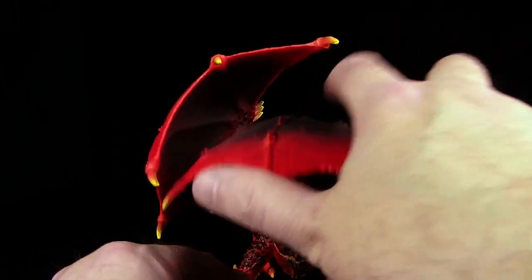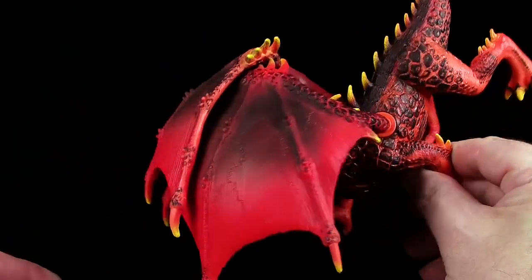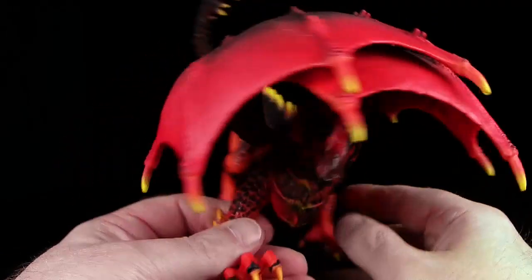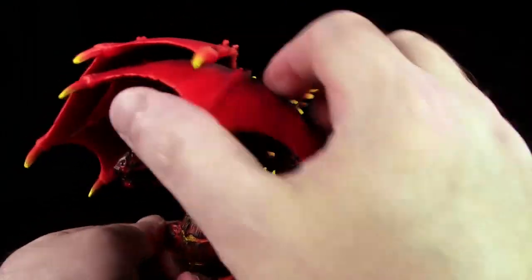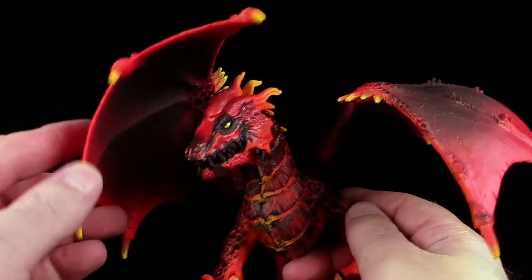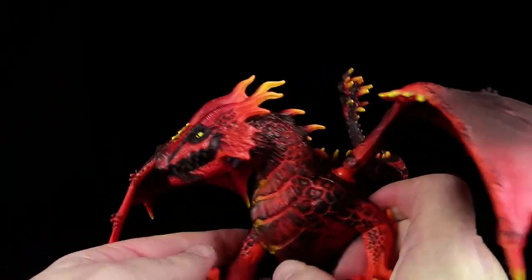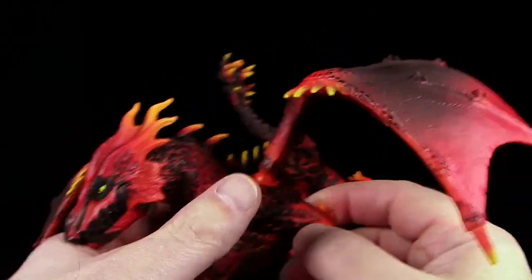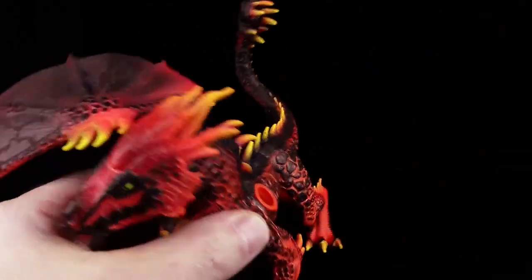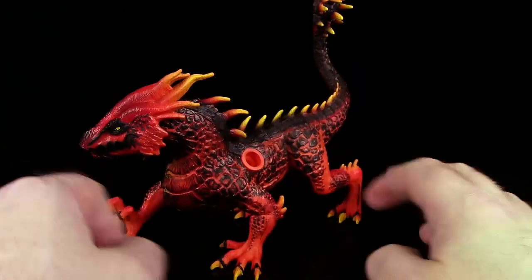Das Coole ist, ihr könnt die Flügel auch nach vorne über den Kopf machen. Das heißt, ihr könnt euren Drachen auch angriffsbereit mit seinen Flügeln schützen – das finde ich super cool. Habe ich so noch nicht allzu oft gesehen. Und der Lavadrache ist im Prinzip so unfassbar heiß, dass jeder Regentropfen schon in zig Metern Entfernung um ihn herum verdunstet – der wird von Regen niemals getroffen. Zum besseren Angucken mache ich die Flügel hier einfach mal weg.